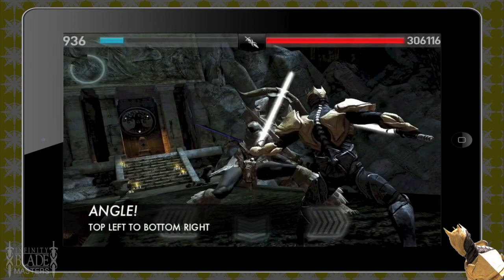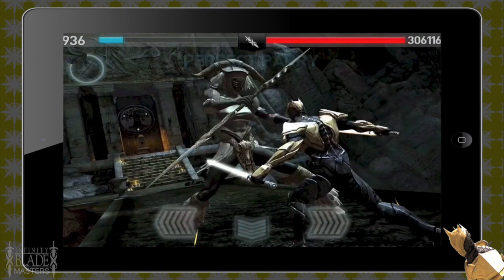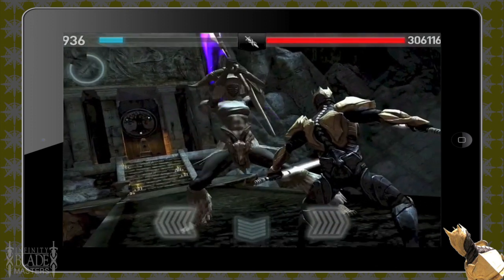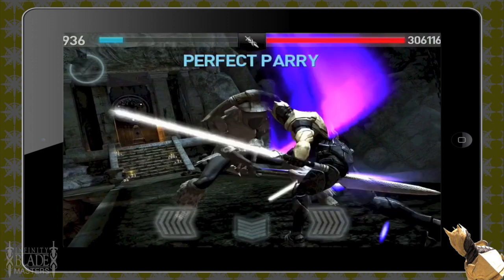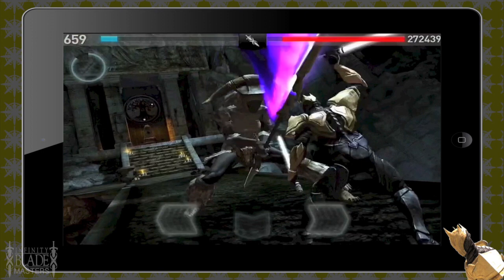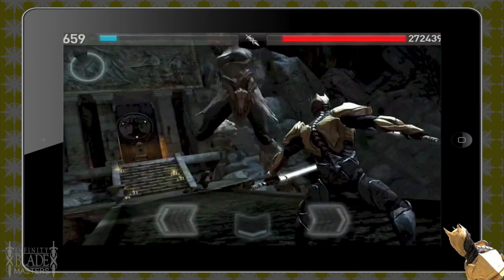Look at the angle the Titan is swiping. Here she's swiping from bottom right to top left, so you swipe top left to bottom right, or the same as her — bottom right to top left — and you'll get that perfect parry. Timing is also important: the last moment before the Titan hits you is when you need to parry. In the freeze frame coming up, she's just about to hit me and then I hit in the same direction at that last second.